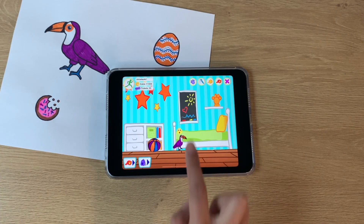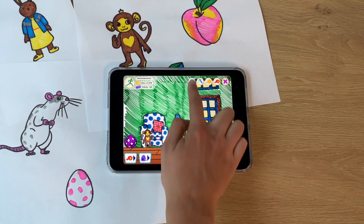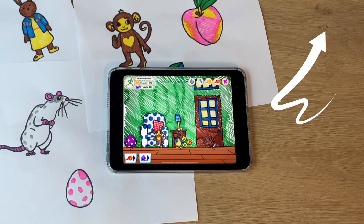When you want to create more pets, you can create three pets per house. If a house is full, you can create another house. Click the annotation in the top right corner to watch a video on how to create houses.